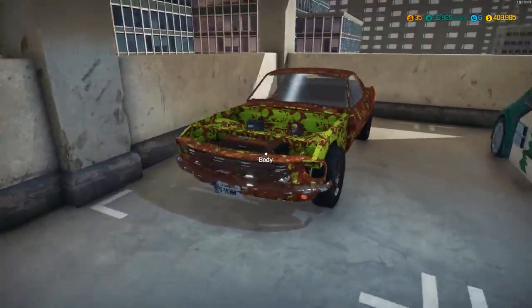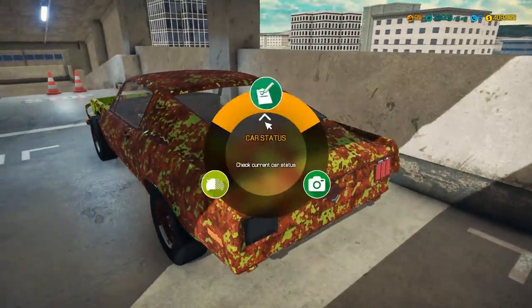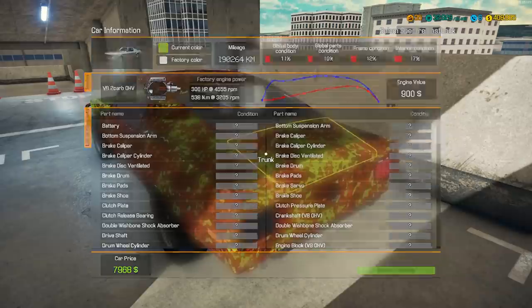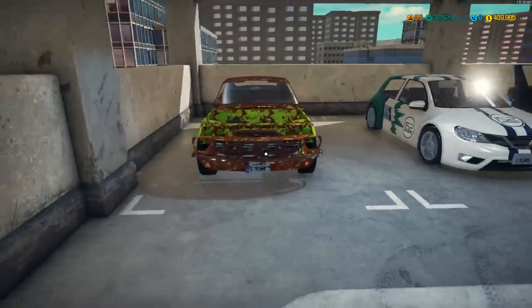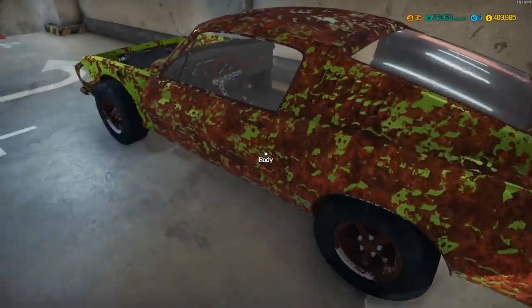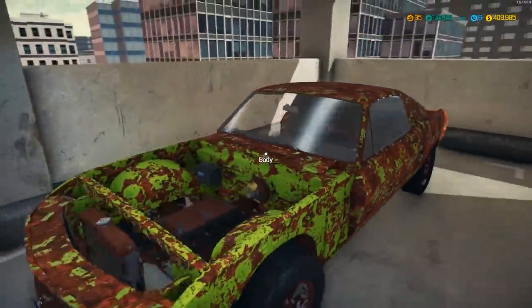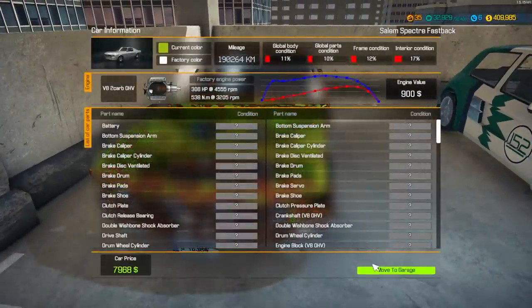What I want to do is restore this classic Mustang - it's technically called a Salem Spectre Fastback. This thing was one of the first cars I ever bought from a barn find or junkyard somewhere. It is in some terrible shape. I think this is the car we're going to restore today - I've been wanting to restore this and I've been waiting to record it. We're going to do this one.